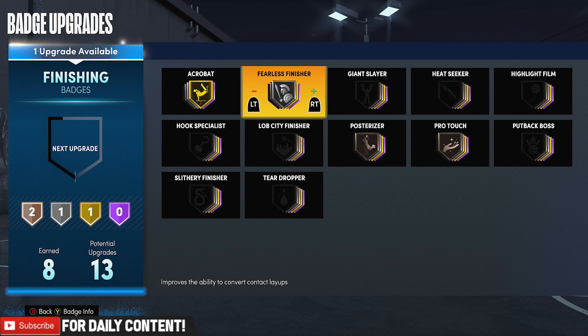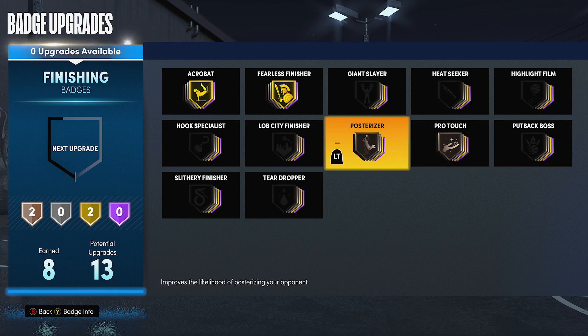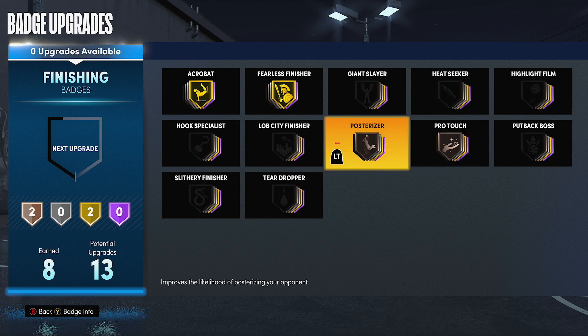So far we got gold acrobat — I'm gonna put it in fearless finisher. I eventually want to get that up to hall of fame as well. I want hall of fame acrobat, hall of fame fearless finisher, and I'm probably gonna do gold pro touch and gold posterizer. I think I'll have enough for pretty much all of that by the time we fully upgrade all our finishing badges.